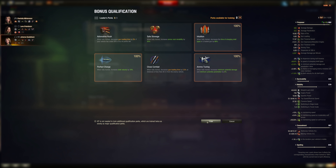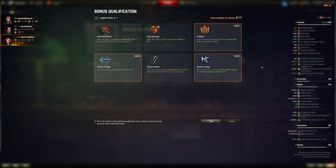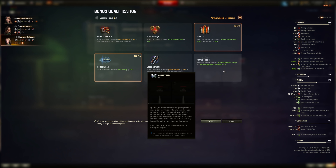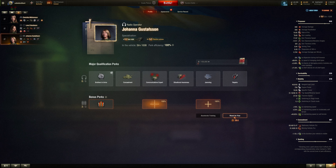It's hard to drop Safe Stowage because getting one-shot from ammo rack damage is awful. Which perk would I give up for Safe Stowage on a sniper? Maybe Ammo Tuning — only four millimeters of pen and five alpha. Safe Stowage and Perfect Charge seem better for a smaller-caliber sniper gun.